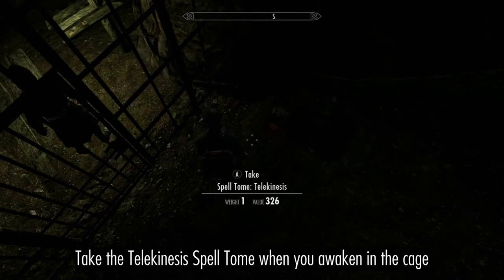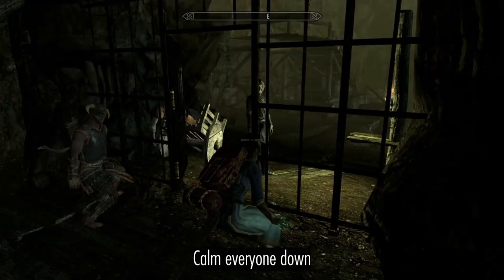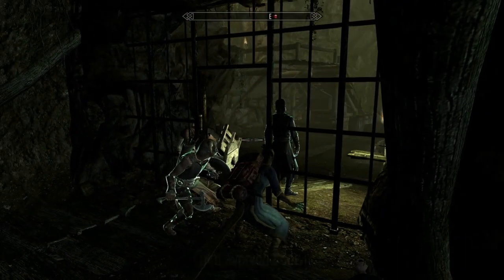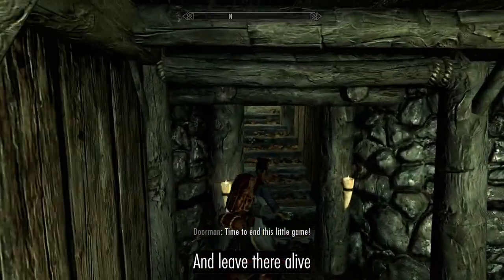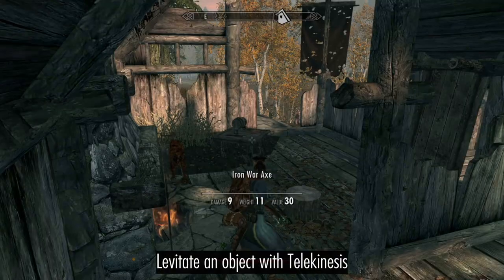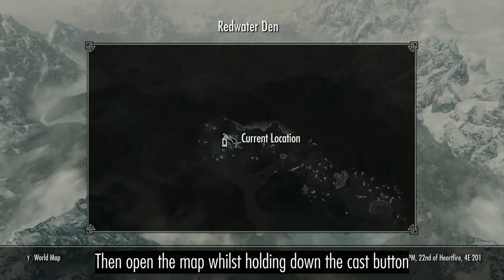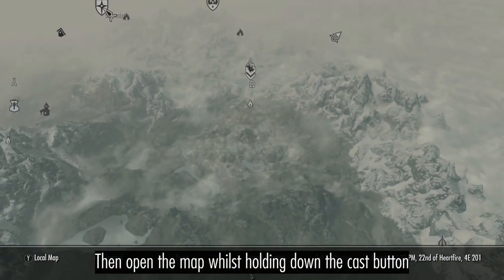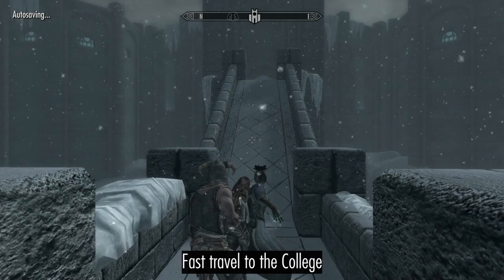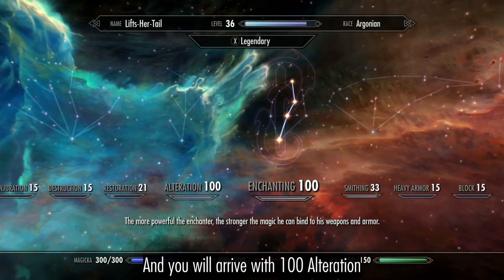Once you awaken in the cage, take the Telekinesis Spell Tome. Calm everyone down and leave there alive. Levitate an object with the Telekinesis Spell, then open the map whilst holding down the cast button. Fast travel to the College and you will arrive with 100 Alteration.